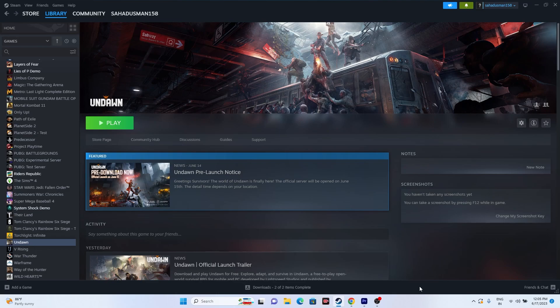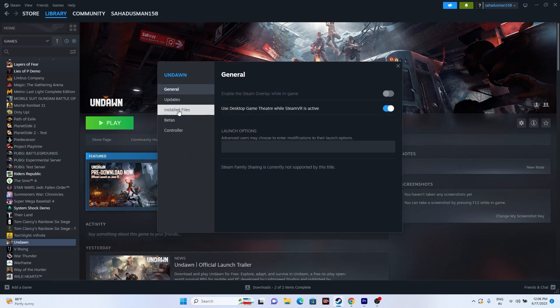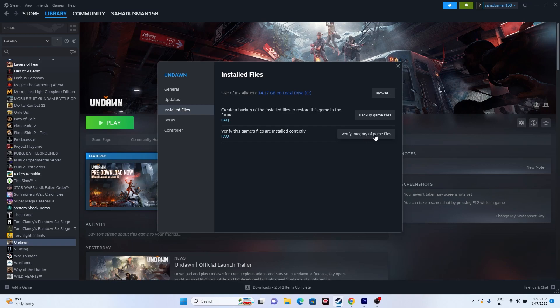The next step is to verify the integrity of the game files. Right-click on the game in Steam, go to Properties, then Installed Files, and click on 'Verify integrity of game files.' This will cross-check every single file of the game, ensuring none are corrupted or missing — either of which can cause crashing, low FPS, stuck loading screens, and more. If files are corrupted they'll be fixed, and if missing, an update option will appear.